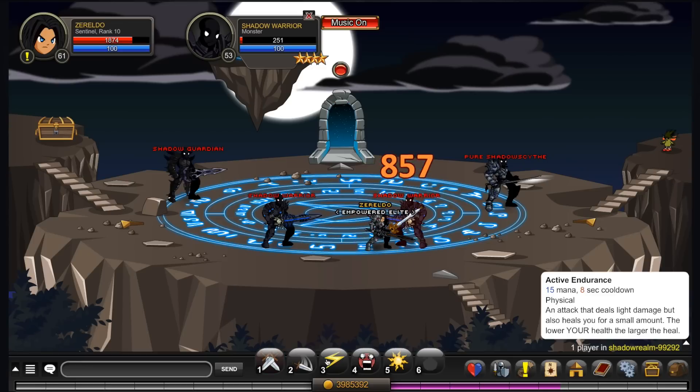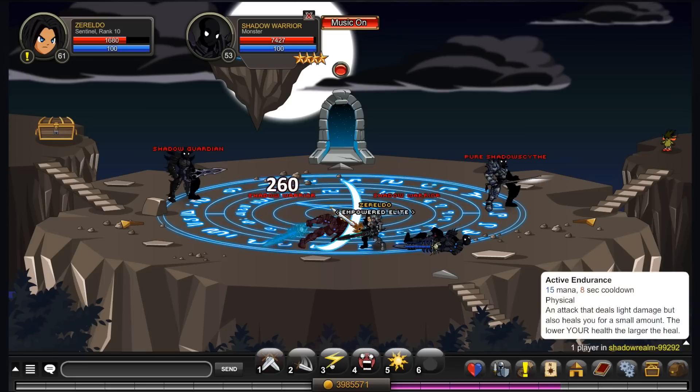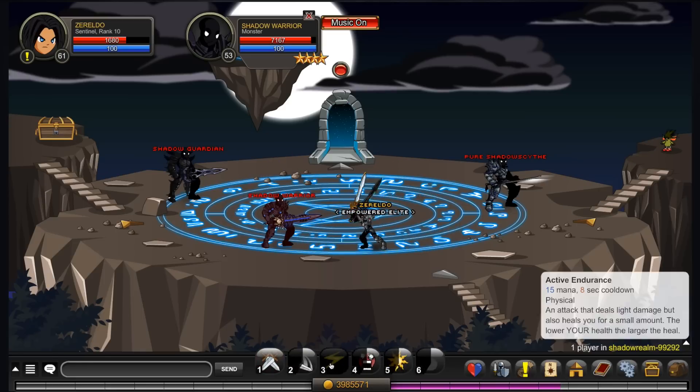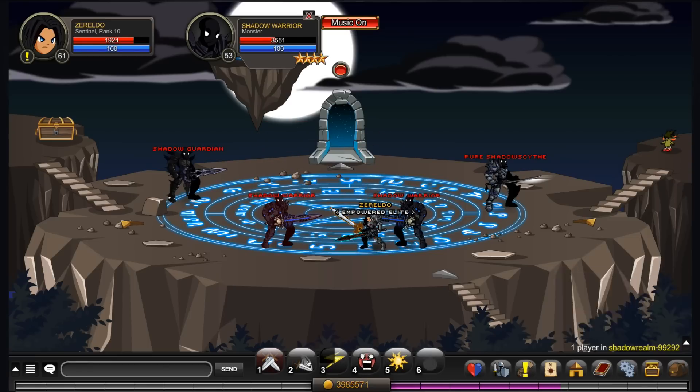You've got Accurate Endurance, and this is an attack that deals a small amount of damage but also heals you. It will heal more the less health you have. So you'll be gaining more MP when you're at lower health because of the mana regen style, and then more health gained back when you're low because of this move. It's got an 8 second cooldown and only costs 15 mana, so relatively cheap.